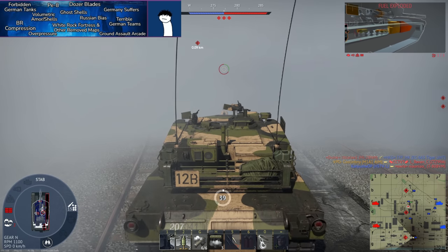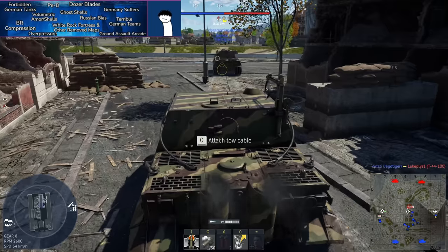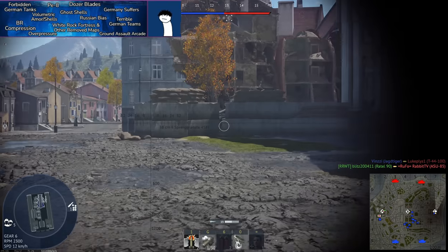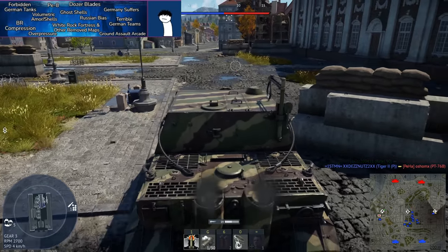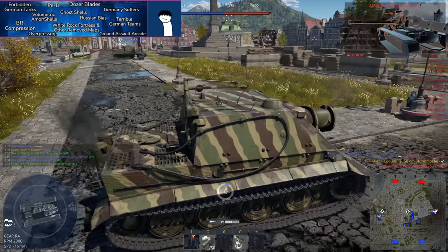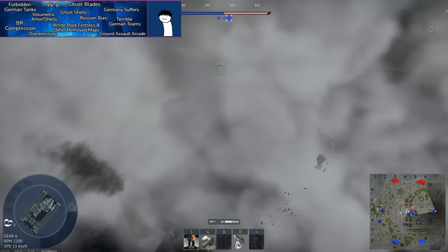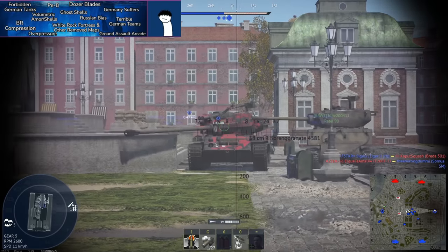Next: overpressure. Introduced slightly after volumetric shells and armor, overpressure means that HE shells, bombs, or anything with high explosive filler — when hitting or landing near a tank — create a shockwave that can overpressure and kill the crew. This is a cornerstone of gameplay for vehicles like the BM-13, KV-2, and Sturm Tiger, making large HE shells and bombs much more useful.